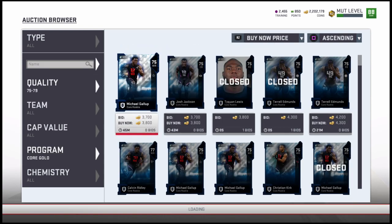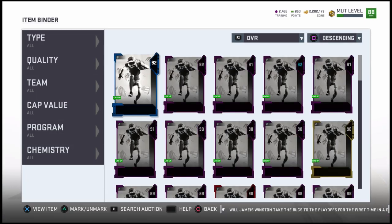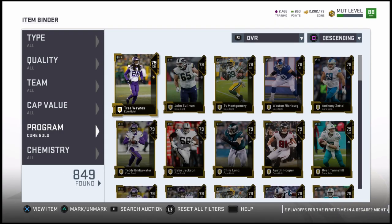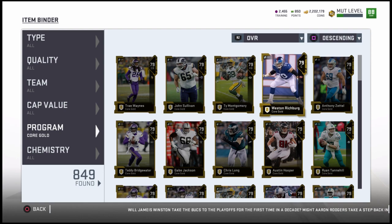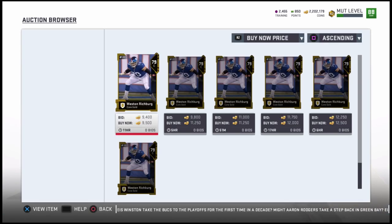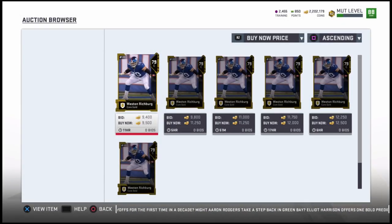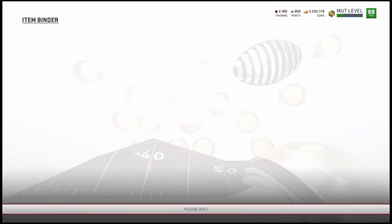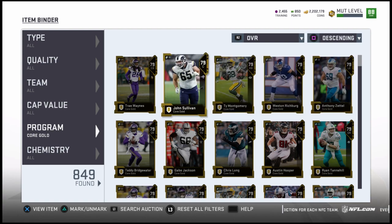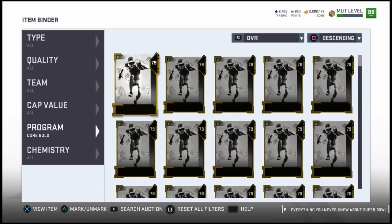The next thing we want to go over is the prices of gold cards. Let's go to my binder. I do have a ton of core golds that I'm saving, trying to figure out what to do with them. I might end up just selling them. A lot of the 79 overall players are going for a ton of coins — it's almost ridiculous. Here is Weston Richburg, already over 10K. This person is trying to sell it for 9K, but he consistently sells for about 11 to 12K. If you have a high overall gold, 79 overall, you might just want to check on it. All 75 to 79s seem to go for at least 4K all the way up to 10 to 12K.